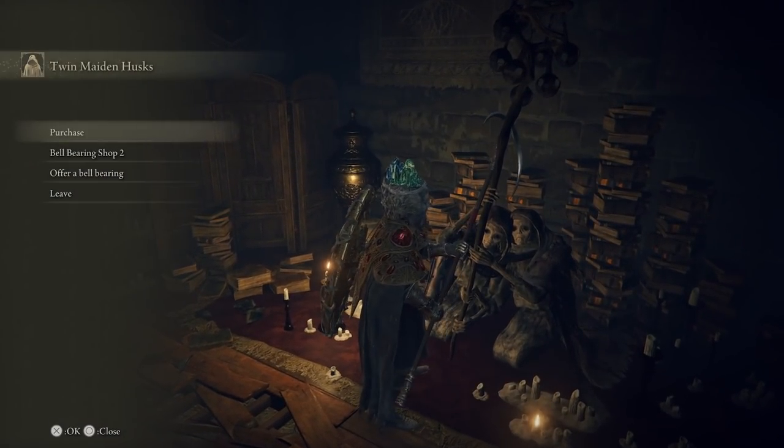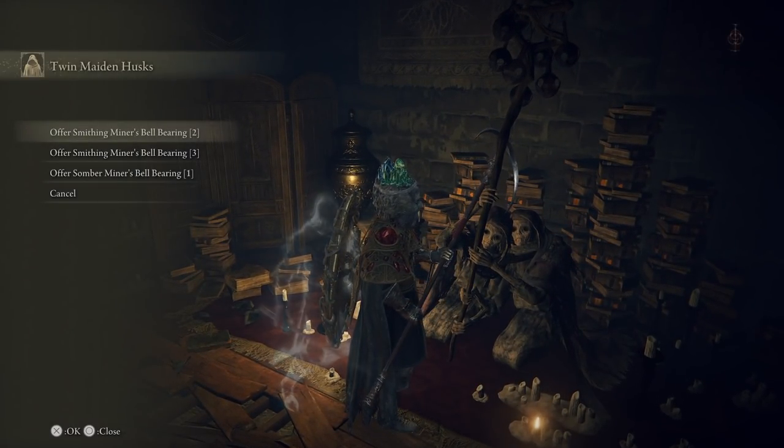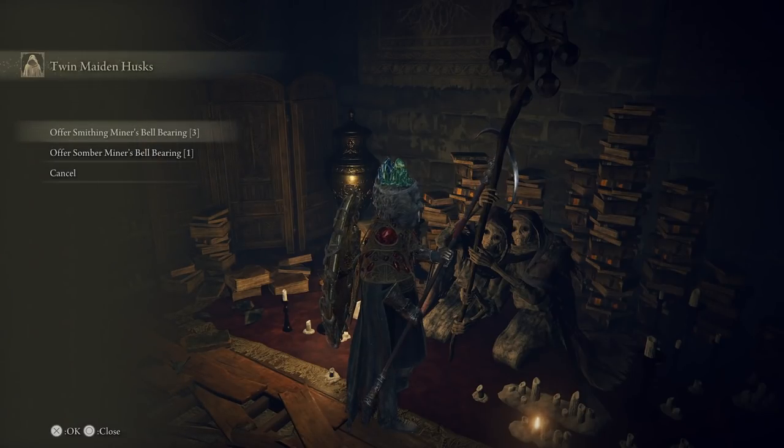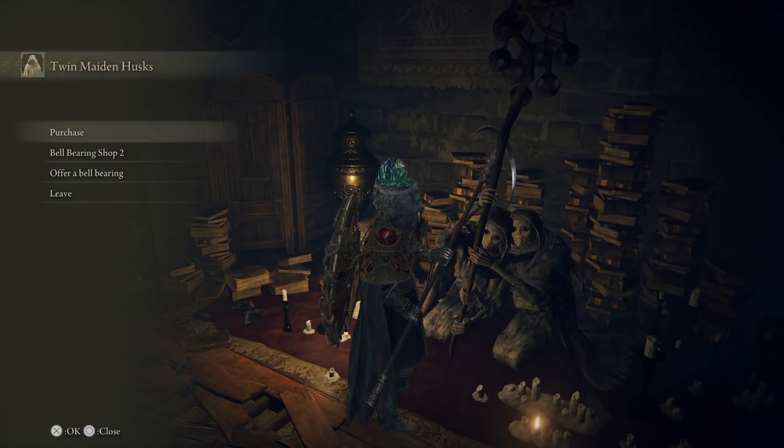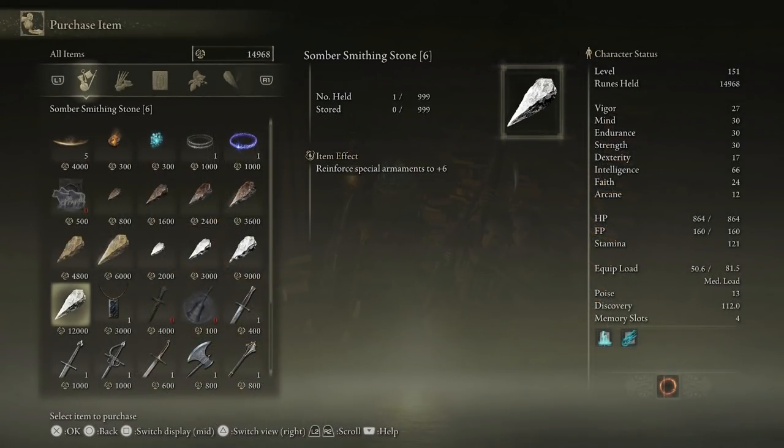So we're just going to go ahead and turn in everything that we have now to the twins. Take my bells — take them. And as you can see, we now have lots and lots of stuff that we can buy from them for a lot of runes.